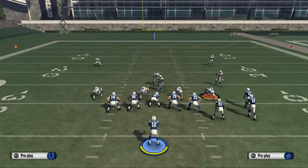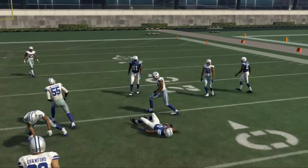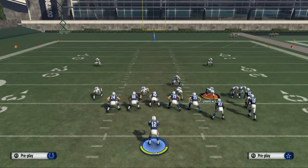What this route really shines against is zone. I'll show you just a basic cover three — you'll see this route sits right in the cover three for good yardage. It's just a nice little quick pass, and in my opinion, one of the better ones in the game.